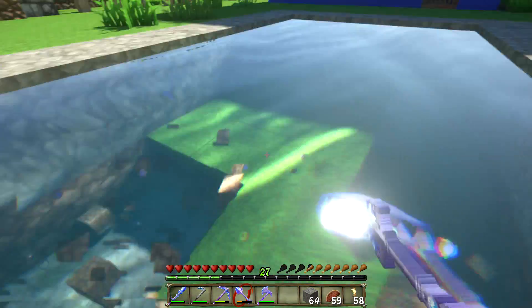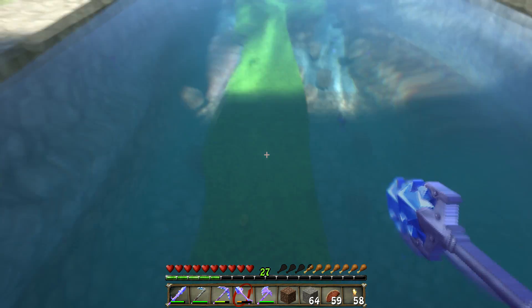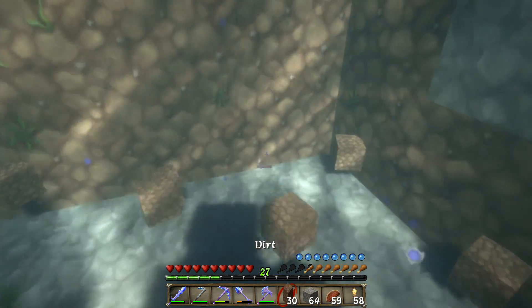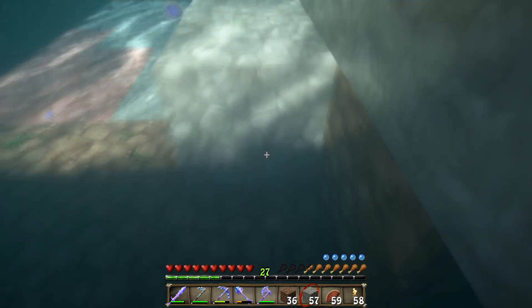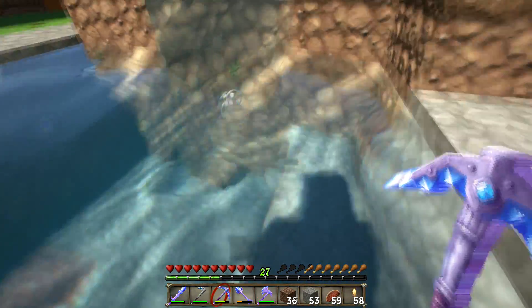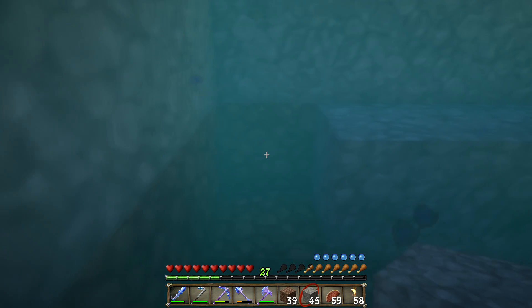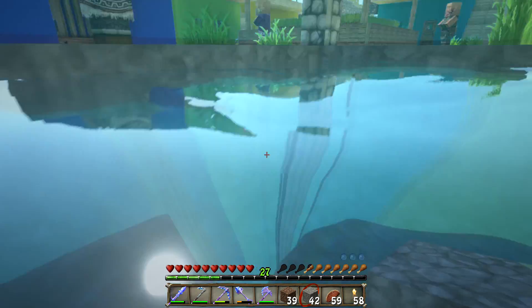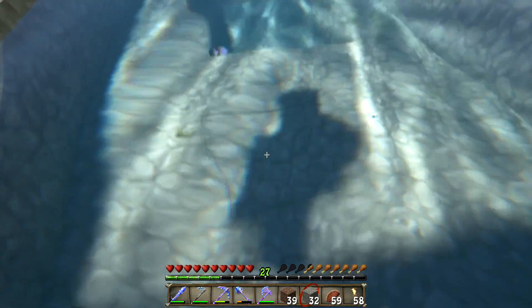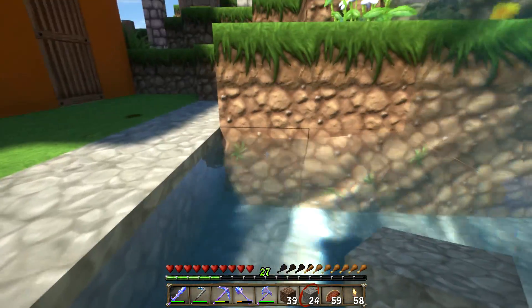In today's episode we're going to go take a look at our job board that we made and see what we've got to do. I believe one thing we're going to work on today is that little storage system. We're going to do the one that is just like Tango Tek's — we like his way of doing the storage system better than most, mainly because you don't have to leave one item in the hopper and it's not just for one item. We'll get into that explanation in just a second.